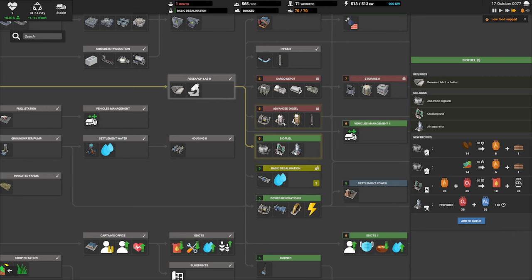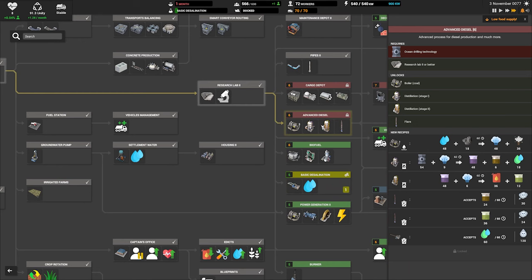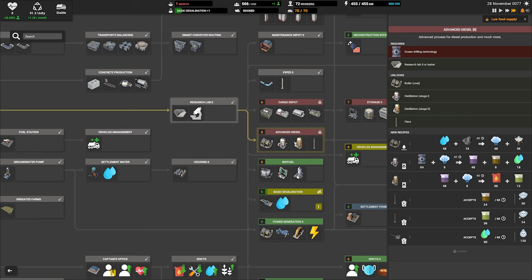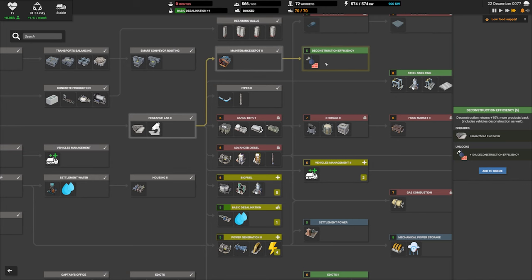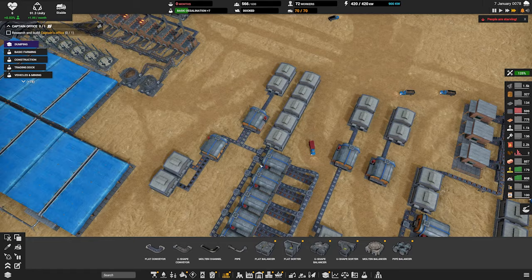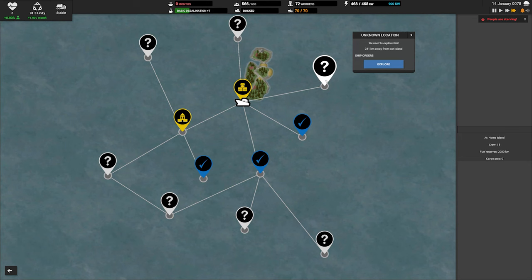Biofuel — do we need that? Oil drilling technology. Why can't I research this? We can research more vehicles. Why can't I research this yet? Ocean drilling technology. A burner — let's get all this stuff out of the way. Construction efficiency — 10% more products for deconstruction. Settlement power and ethics. I think that's just a ship thing. Our ship is back — can we explore here?